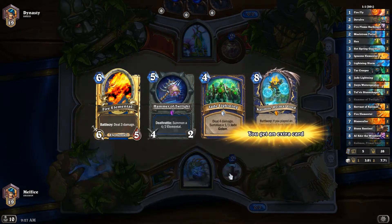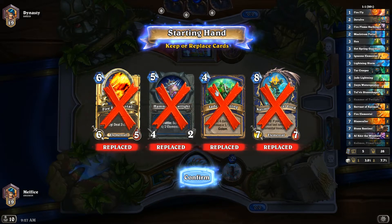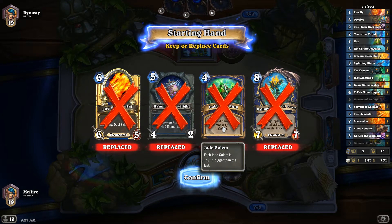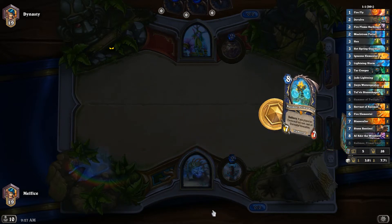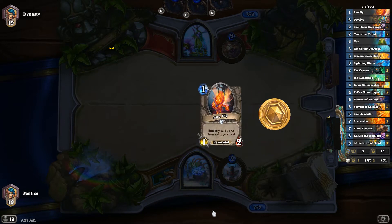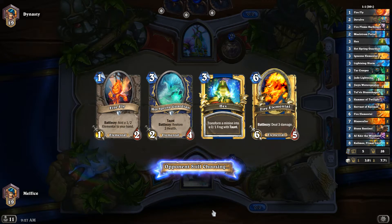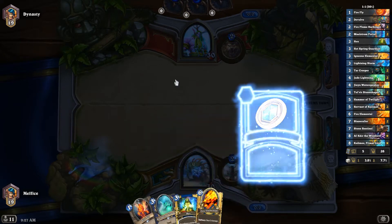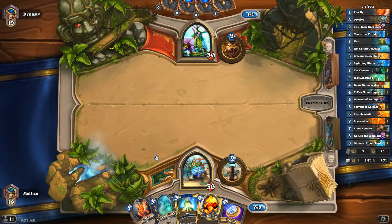This is a bad start obviously. I attempted to keep the jade lightning against the druid, but we really need early game fireflies. Hot Spring Guardians and Hex are perfect keeps, especially against the druid — druids tend to innovate out big threats early in the game.